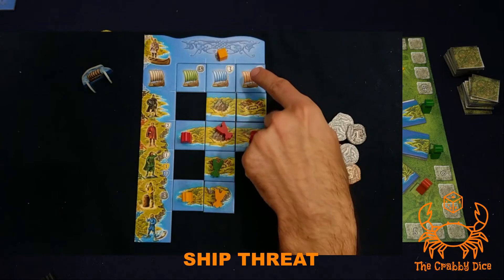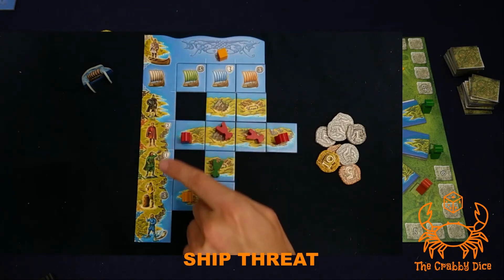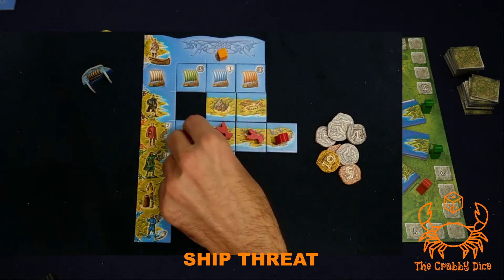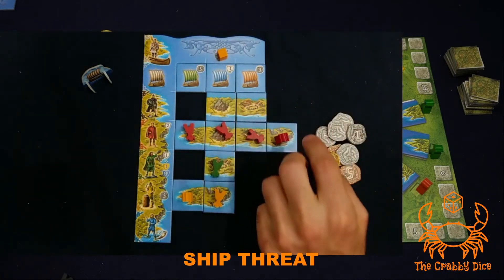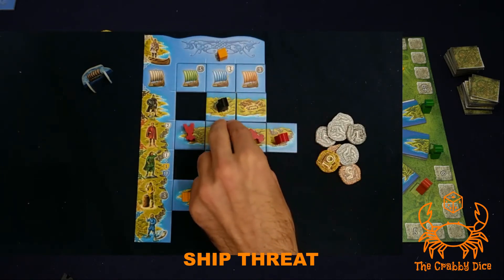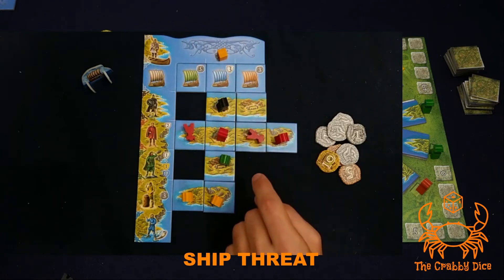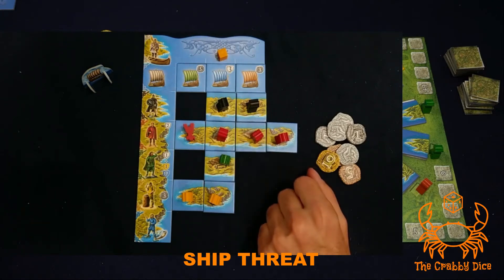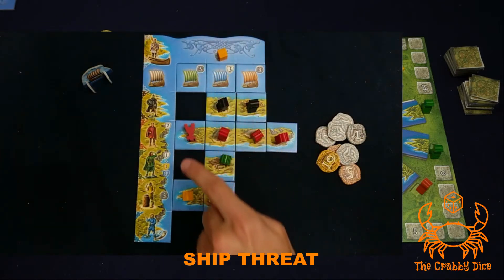Similarly, a red ship threatens the red meeple in its row, and a green ship only reaches up to the green meeples in its range. The way to stop a threatening ship is with black meeples — for every black meeple protecting you, the meeples in that column are protected from the ship and can stand back up. If I add a black meeple in a column, that meeple is protected; without one, it remains laid down.